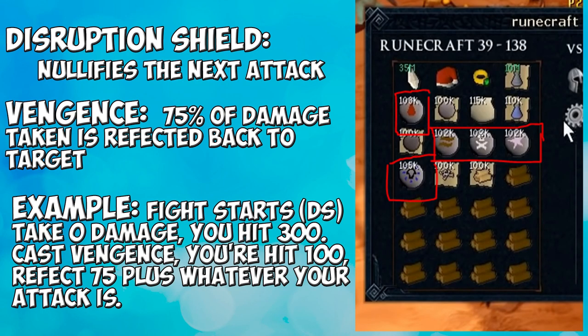The next scam to look out for is the disruption shield and the vengeance scam. The vengeance scam is more popular because disruption shield requires Livid Farm to unlock. Like this guy's inventory right here — he has a bunch of items in it, kind of showing off his collection, and casually there's just his runes. If you ever see items in an inventory like this, just don't fight. Nine times out of ten it's probably going to be some kind of scam, and even if you just cancel it you're not losing anything.